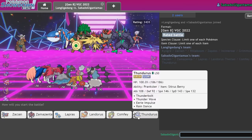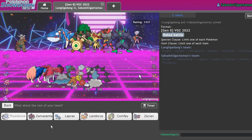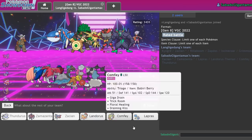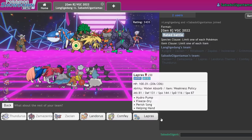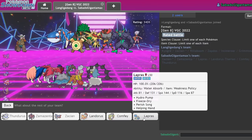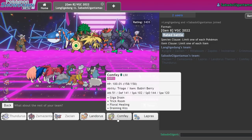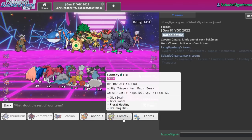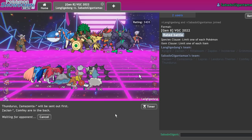Their team pretty much hates my Thundurus — I'll lead Thundurus. Thundurus plus Zamazenta isn't bad, Zacian in the back. We haven't faced Sun yet and I really want to face Sun. Do I want to bring Comfey in the back? Comfey in the back doesn't seem bad — I get healing on my Thundurus or on my Zamazenta. I don't love facing Rillaboom with Lapras though.